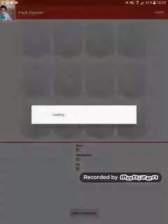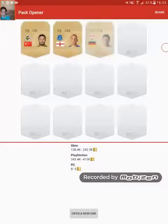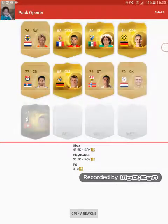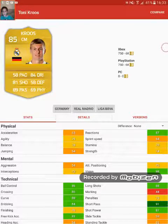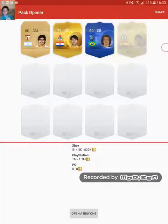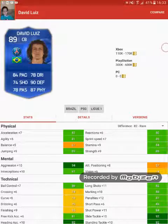Our pack luck isn't the best really. We got Tony Cruz — sells for 6k, wow, I thought he was good but I don't know. Oh my god, we got Team of the Year David Luiz — that's gotta be our best card so far at 600k.